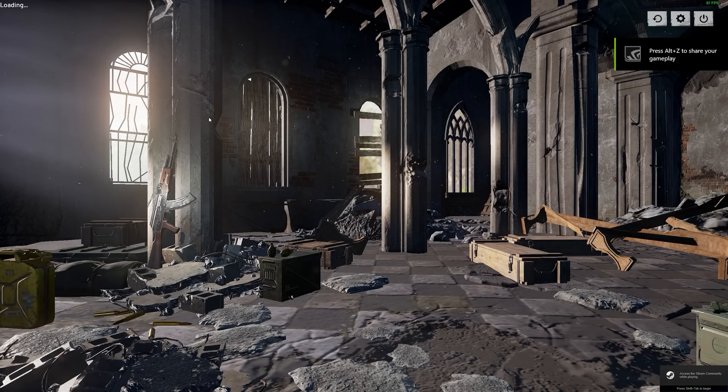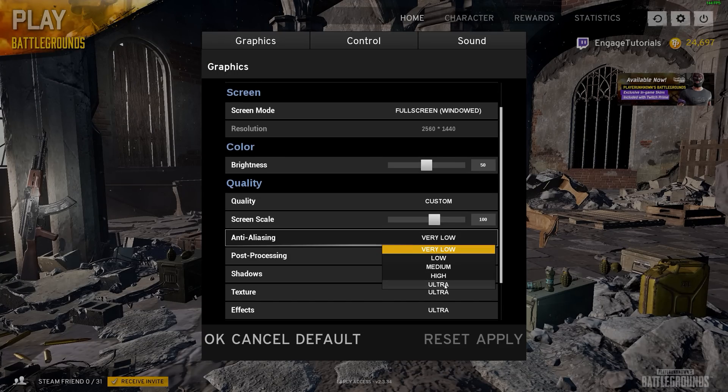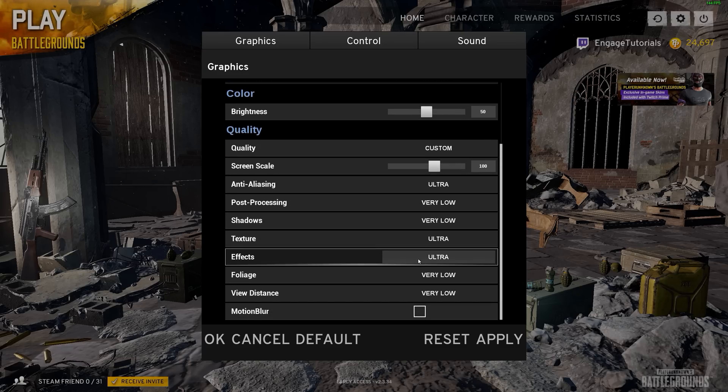Before we do that, I want to show you some settings you will want to use in the graphics options. I want to put anti-aliasing on ultra or high — that makes edges smooth, but it produces a lot of blur which we're going to use Reshade to fix. Everything else seems okay, so I'm going to go ahead and hit Apply.